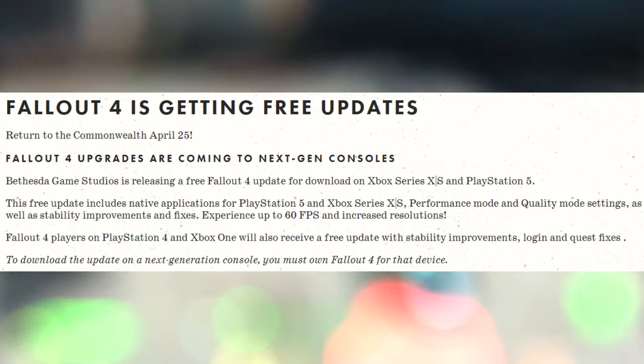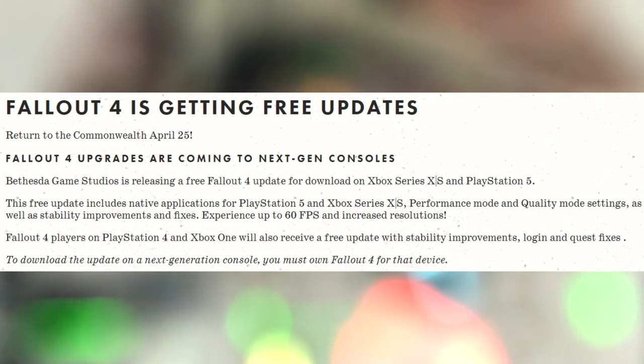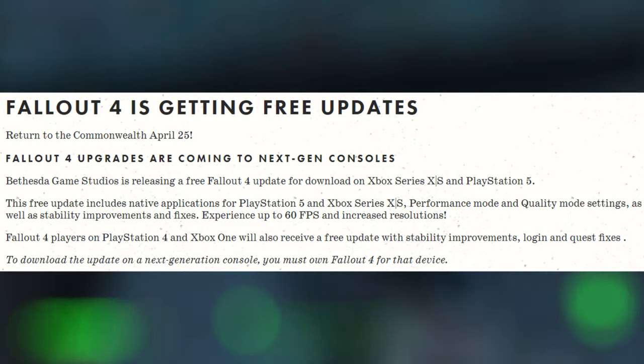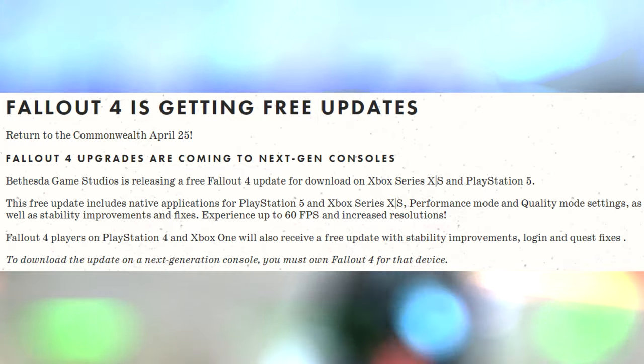This free update includes native applications for PlayStation 5 and Xbox Series X and S, performance mode and quality mode settings, as well as stability improvements and fixes. Experience up to 60 FPS and increased resolution. Fallout 4 players on PlayStation 4 and Xbox One will also receive a free update with stability improvements, login and quest fixes.